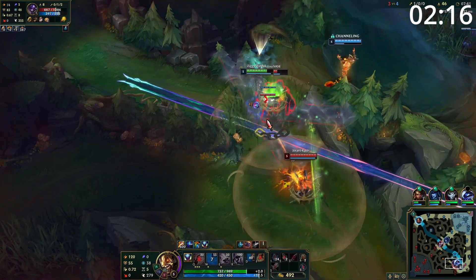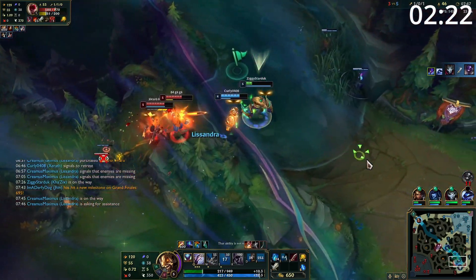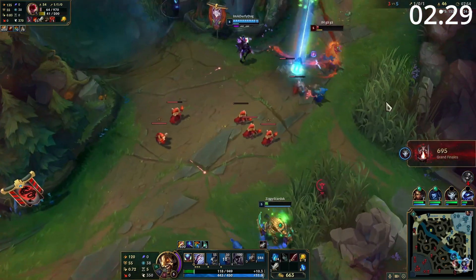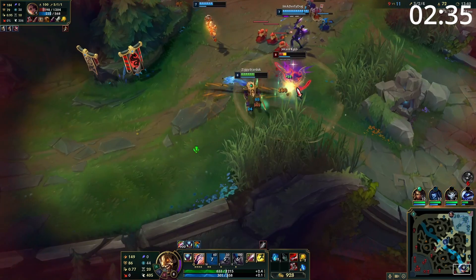When ganking, always consider the three main points: what CC does your team bring, what escapes does the enemy have, and where is the lane pushed to. If possible, save your jump. If you can simply walk up to your enemy and throw out a ton of burst damage before chasing them down with your E, you'll have a great chance of getting the kill. And when you hit level 6, you gain a massive amount of mobility and additional damage from being able to reset your passive. So look for the easiest target to isolate, hunt down and kill, and convert into an objective.